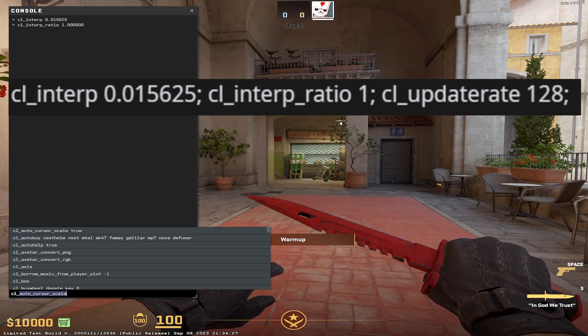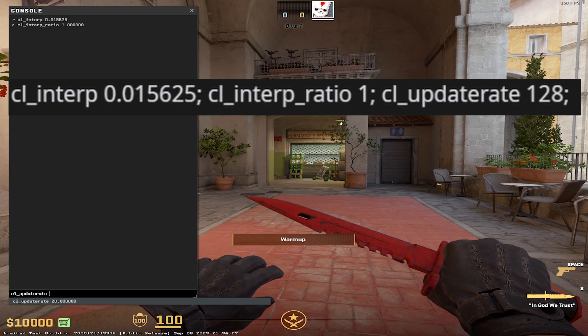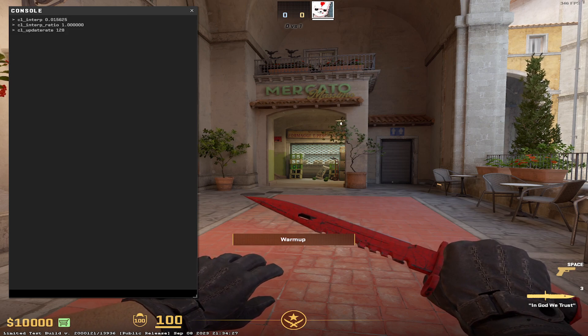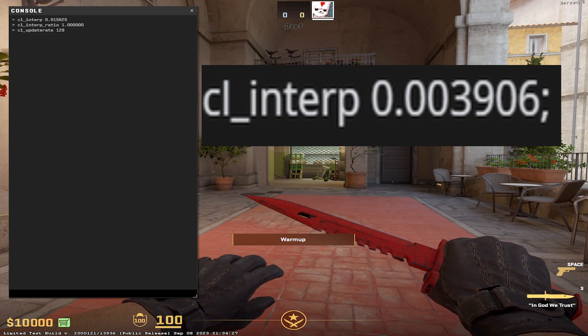And the final rate you're going to want is CL Update Rate 128. If you have a higher ping above around 60, the only variation is you'll be looking to type in a rate of CL Interp 0.03906 instead. This is because your internet connection might not be able to handle an update rate quite that high.